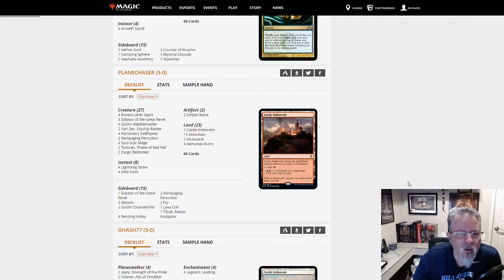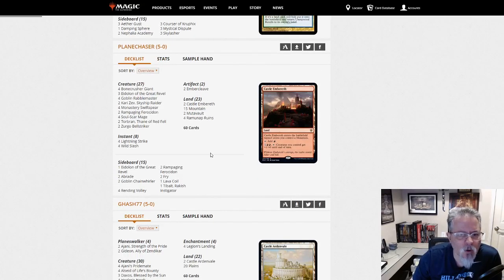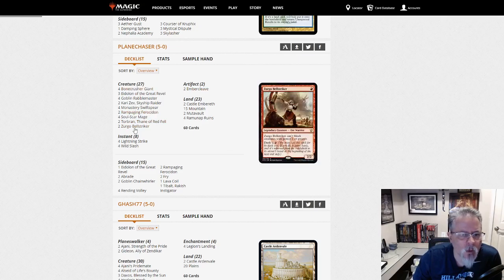Plane Chaser with Mono Red. We are topping out at Torbran and a couple Ember Cleaves. Rampaging Ferocidon main — a couple of those. Here's a configuration of Mono Red you may like. Give it a shot.